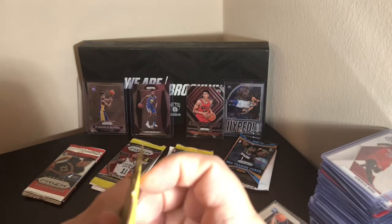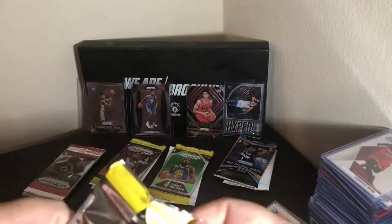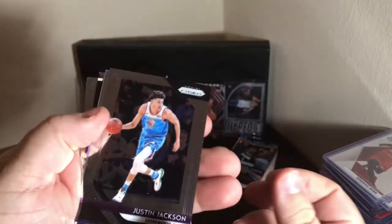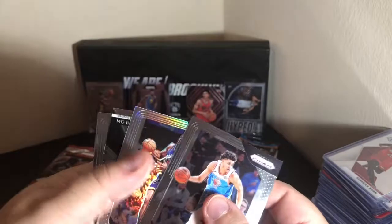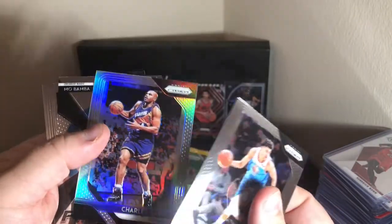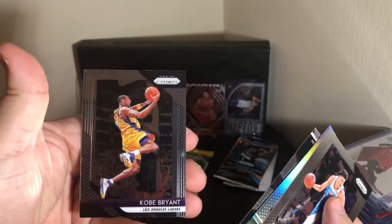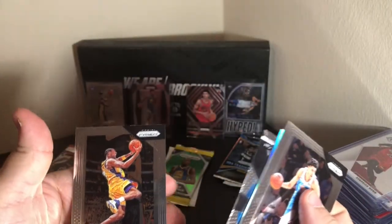Second pack of 18/19. We've got Justin Jackson, a silver of Charles Barkley, Mo Bamba, Freshman Phenoms, and Kobe. So Kobe is going to take the spot.